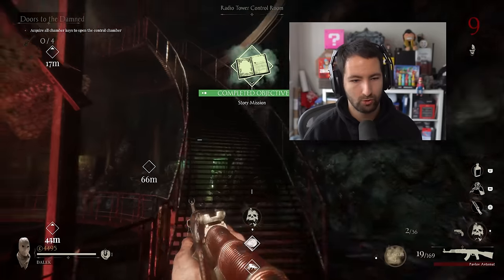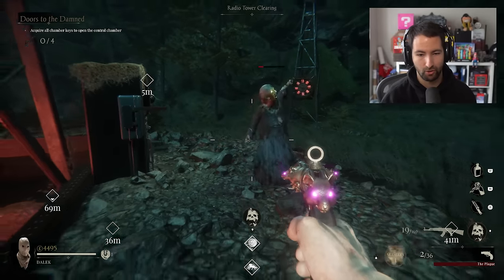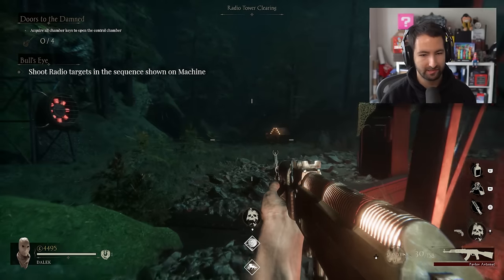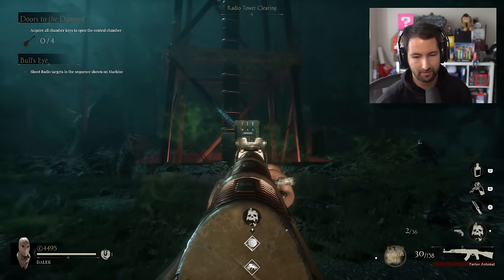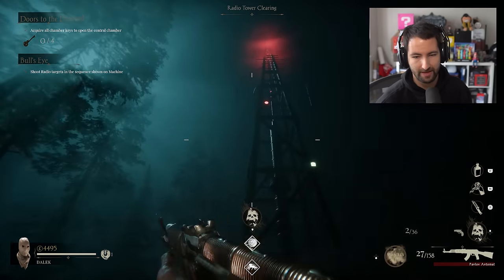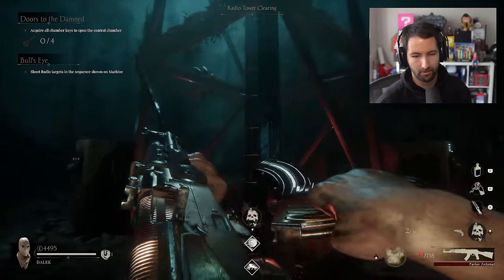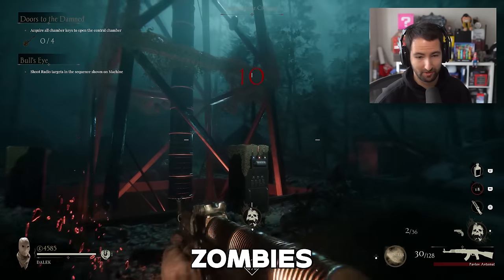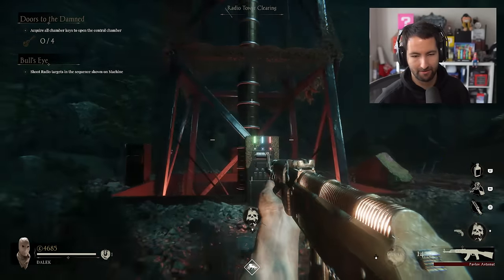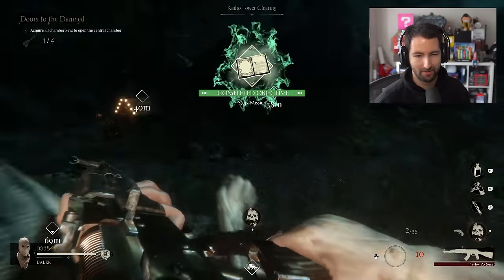Acquire all chamber keys to open the central chamber. Shoot radio targets in the sequence shown on the machine. We can see there's an order of colors — red, green, blue. I think we just need to shoot them in the correct order. Doing this with zombies is so hard. I think we've done it. Now we can acquire the chamber key. That's one of four. Your boy's out of ammo.